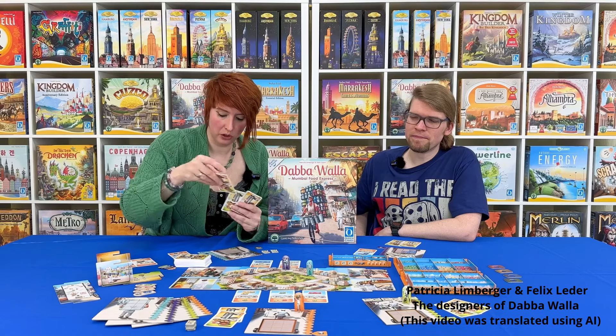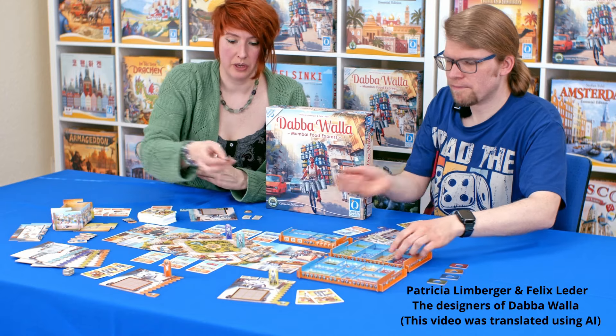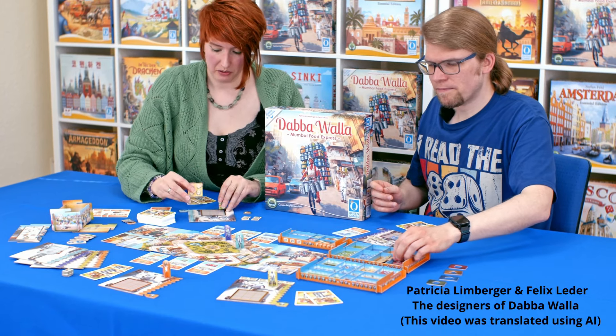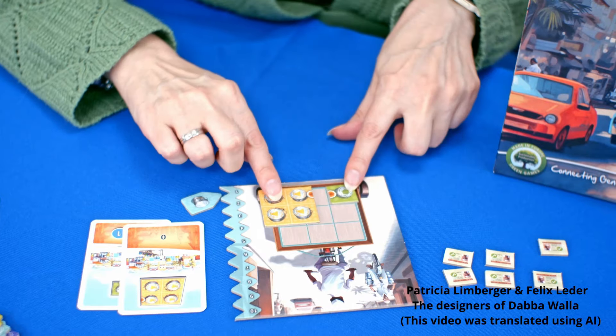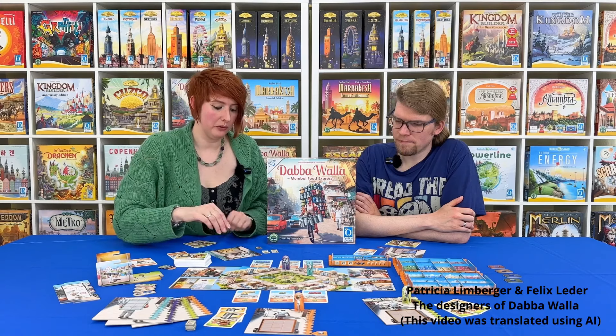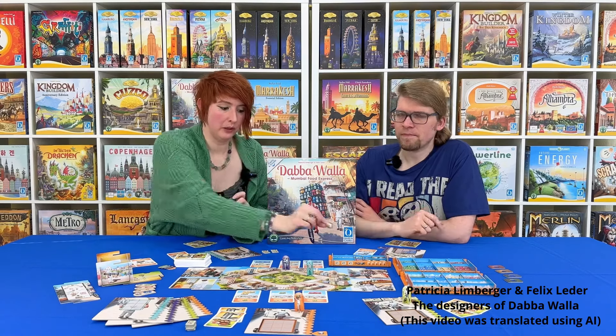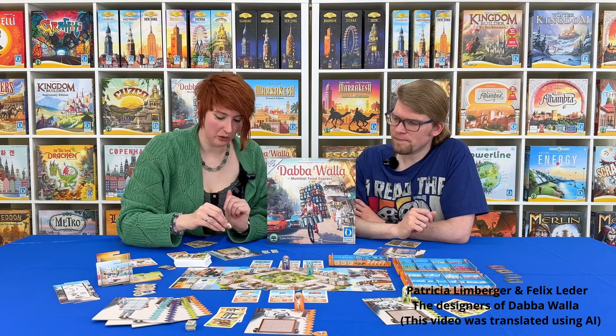I will play the card that was played during the previous round. When I connect two of these halves — these half chai cups — on my tableau during setup so that they are visibly adjacent on one level, I receive as a bonus one of these chai tiles from the supply: a random one with an effect that I can then use later in the game.